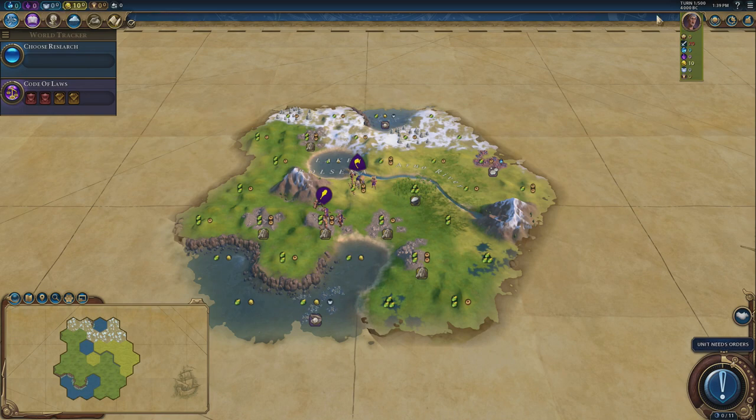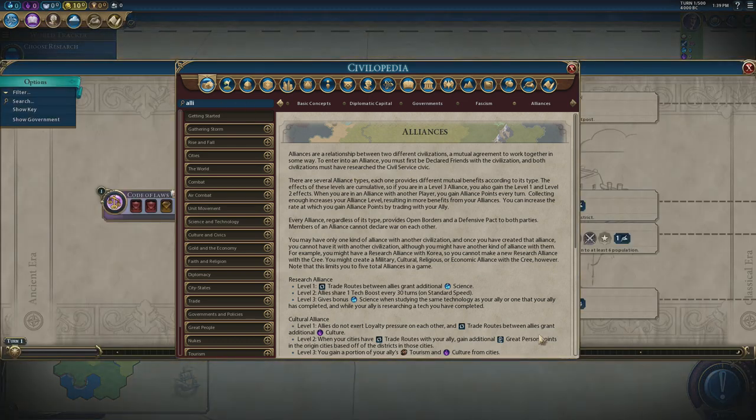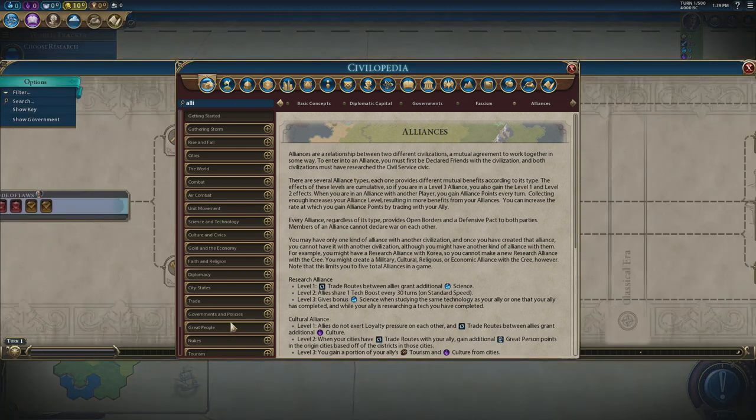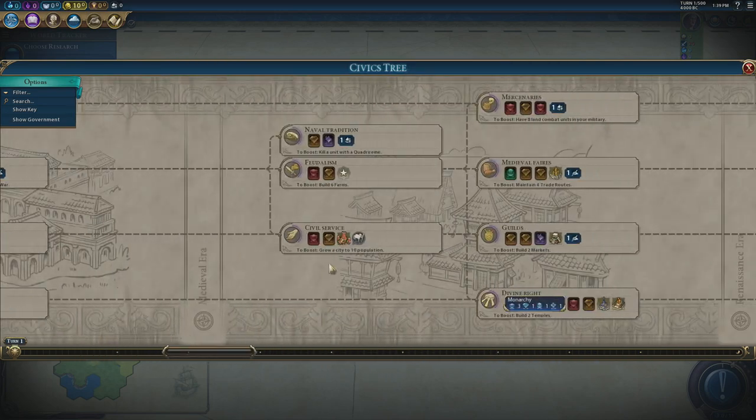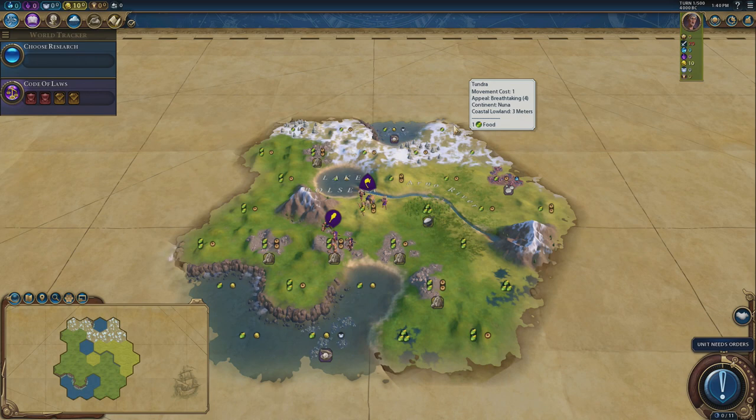The second way is to form alliances. Alliances unlock with the civil service civic — down here in the medieval era you unlock alliances. For every alliance you get, you get an extra point. If it's a level two alliance it's two points, and a level three alliance gives you three points. You can have up to five alliances. Lastly, you also get one extra point per turn for every suzerain you have with a city-state. Ignoring city-states, if I was in a level four government with five level three alliances, I could get 19 points per turn.